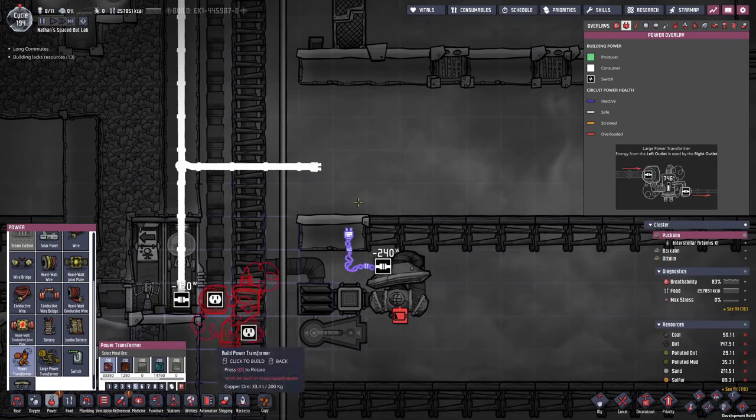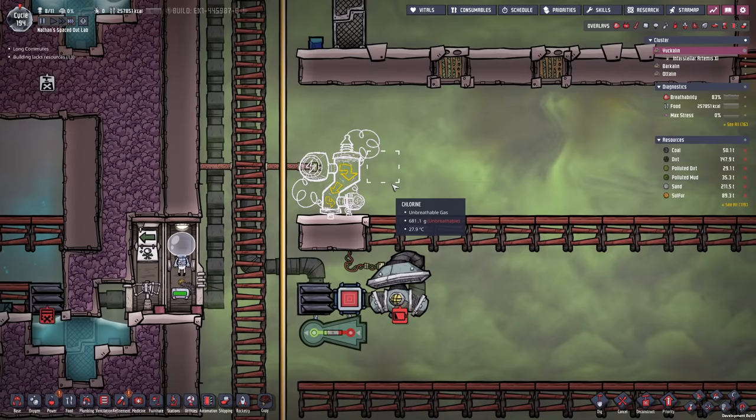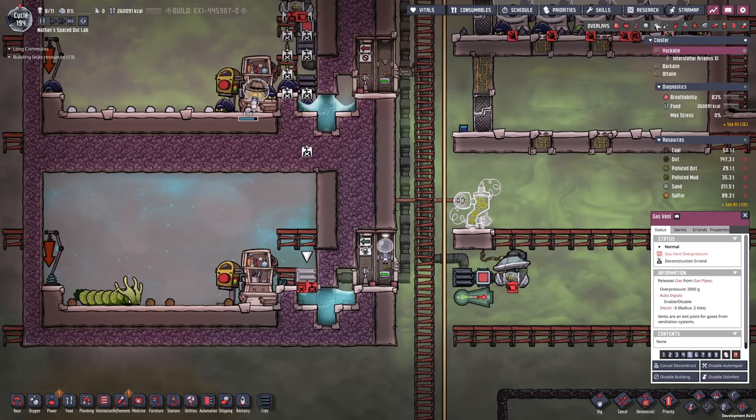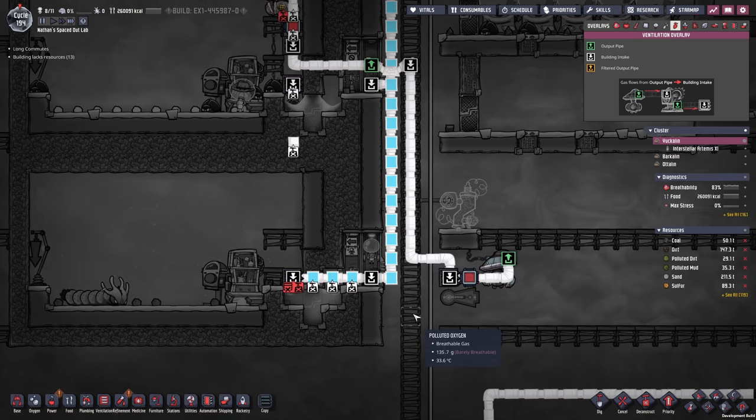Oh no, I accidentally took apart the power transformer here — of course that was not my intention. This room is already filled up with oxygen, so we will be able to take apart the contraption we have going on here. Just this little extra bit of oxygen.